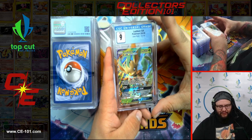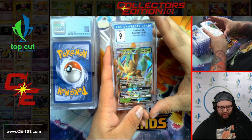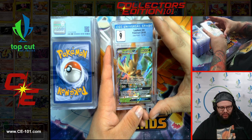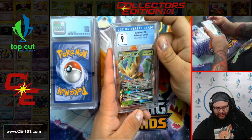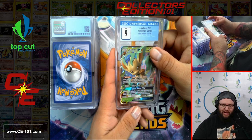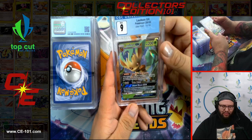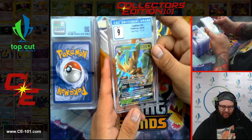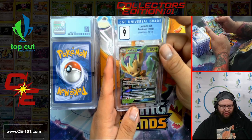Another Leafeon — Leafeon GX, Breath of the Leaves ability. Once during your turn, you may heal 50 damage from one of your Pokemon that has any energy attached to it. Not a terrible ability, but I don't think this was a heavily played Pokemon. Came from Ultra Prism, came in at a wonderful 9. Super clean card — may not have been playable, but as a collectible? Oh yeah, this artwork is so pretty.